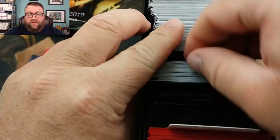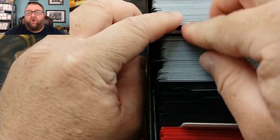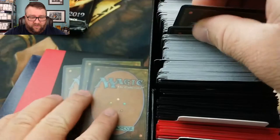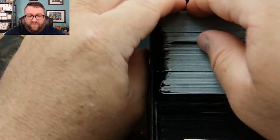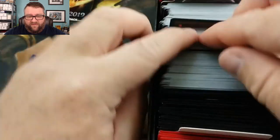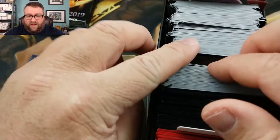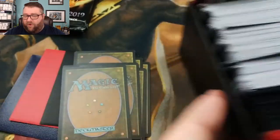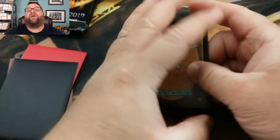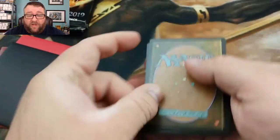One, two — these are just commons and uncommons, some bulk rares in here — three, four, five, six, seven, eight, nine, and ten. There are also bonus cards in here. You can get an extra foil, an extra rare, or an extra pack of standard. Lots of fun stuff. And for every new patron we have, we put more of those back into the box.